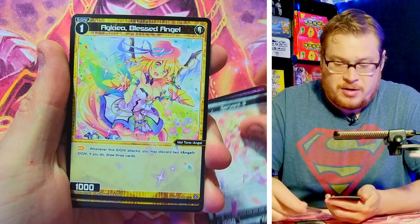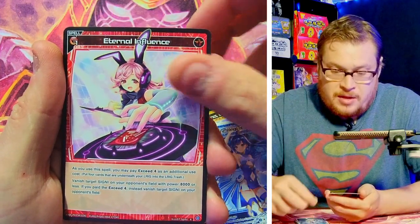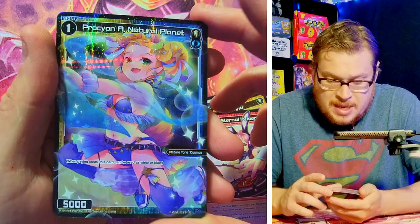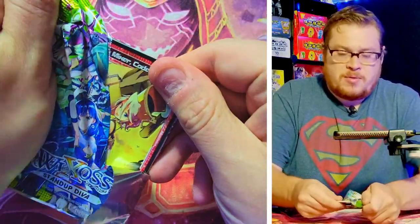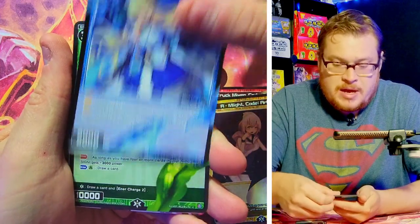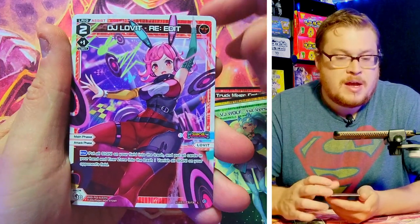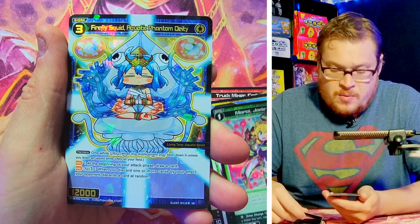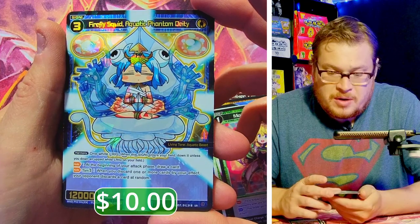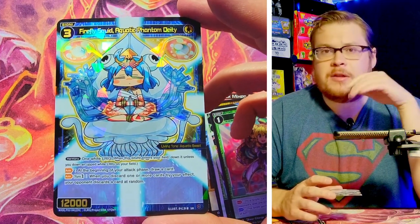We got the Doomed Angel, Terror Beast — classic, I would pull that card so much in the Japan version, obviously it's just a common so that makes sense. We got Wings of Supremacy Ray, L Eternal Influence, and ProCon Natural Planet — just a common but that one's cool. Next up: Maze Prima, Code Maze — sick character honestly. Aquatic Beast Phantom, VJ Wolf — I like her character a lot. DJ Love It and we got Jade Beauty with our super rare.